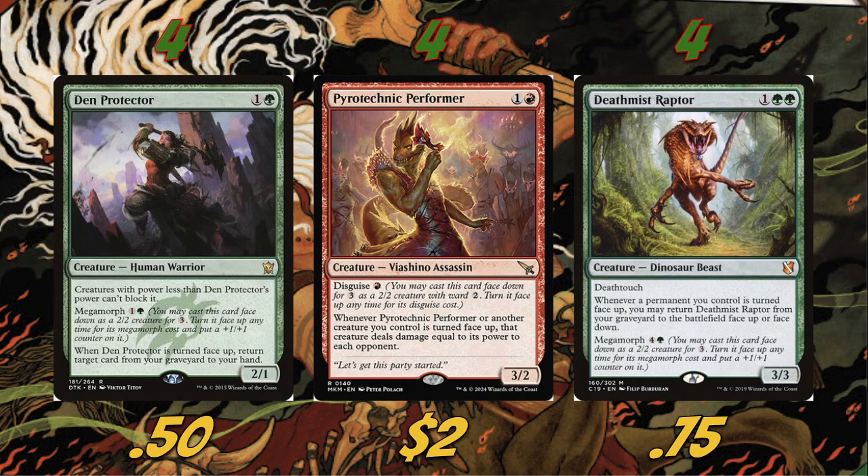We're also playing four Pyrotechnic Performer, a new card from Murders at Karlov Manor — a 3/2 for two with Disguise for red. We cast it face-down for three as a 2/2 with Ward 2, then turn it face up for one red. Whenever it or another creature you control is turned face up, that creature deals damage equal to its power to each opponent. That's an extremely good rate — and with Yaris's death trigger turning creatures face up, you also trigger Pyrotechnic Performer.